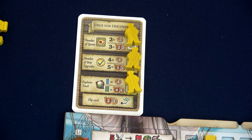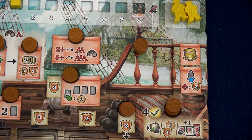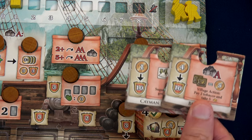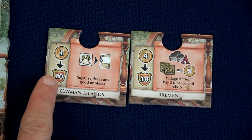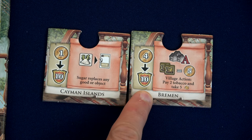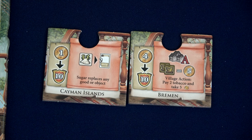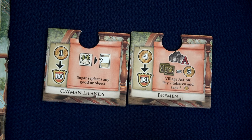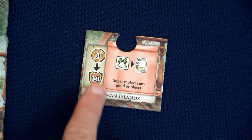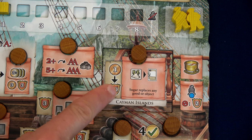With the expansion comes home ports — you draw two and choose one to use during the game. The two we can choose from are the Cayman Islands or Bremen. The Cayman Islands gives a one-time effect of paying one doubloon for 10 victory points when unlocked, and the ongoing effect that sugar replaces any good or object. That is amazing because whenever you're completing quests you need specific objects or goods, so if you have sugar it can be any of those. The other option lets you spend two tobacco to gain five doubloons as a village action. I think the Cayman Islands is better — one doubloon for 10 victory points seems too good to pass up. We've now slotted that into our ship.